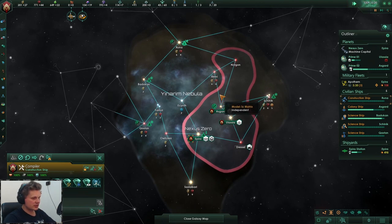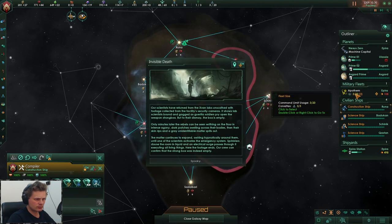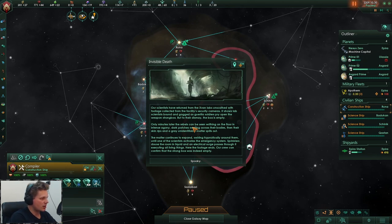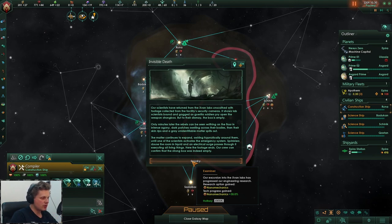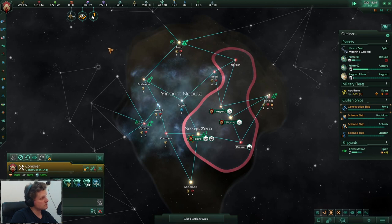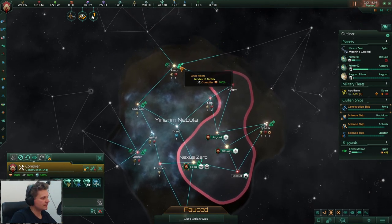We need to save up to 400 alloys so we can actually get the other planet going. Invisible Death event: our scientists have returned from the labs unscathed. Footage from facility security cameras shows lab scientists bound and gagged as guerrilla soldiers pry open a weapon strongbox — but to their dismay, the box is empty. Minutes later the rebels can be seen writhing on the floor, dark patches swelling across their bodies. It's the plague! Spooky — but we got nano mechanics. Cool!